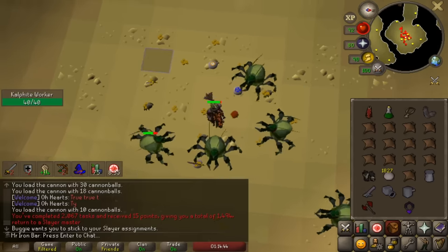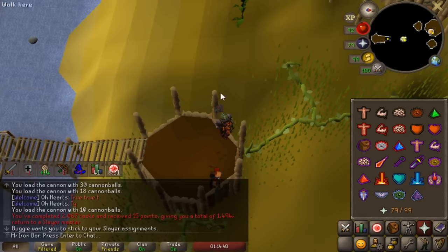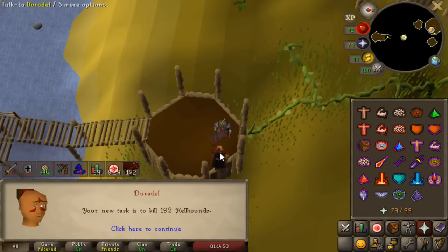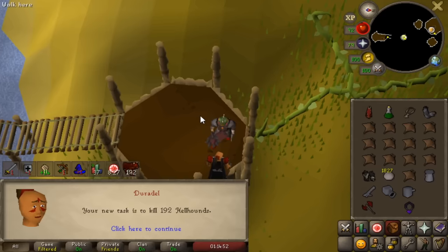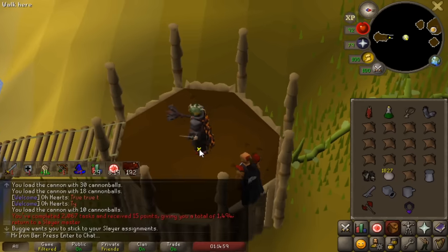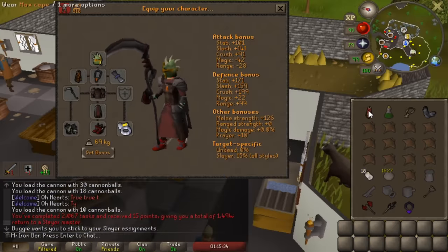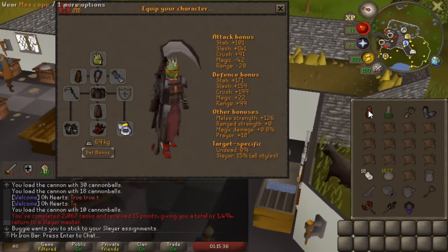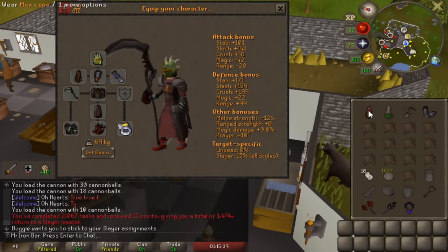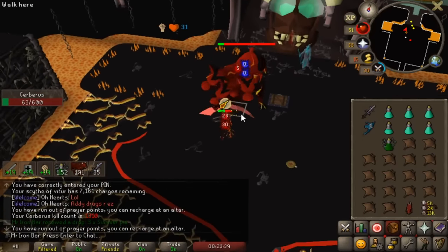Task done — please give me the Cerberus task. Yes, we got it! We already tested Cerberus with the mace and got the data, so now we can do the Scythe and compare the two.